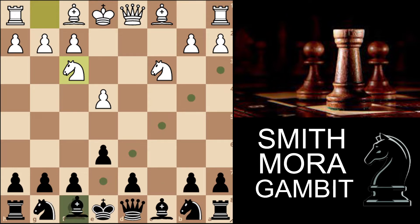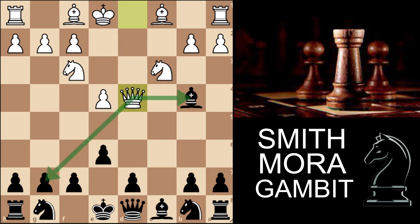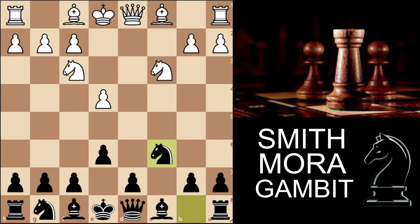But if we go bishop to b4 immediately, white has the annoying move queen to d4, hitting our bishop and also threatening g7. There's nothing better than putting the bishop back, which is obviously a sad move. We can avoid all this by going knight to c6 first.